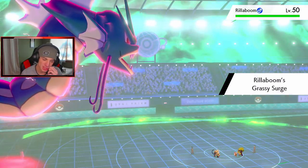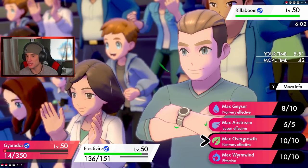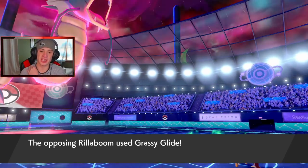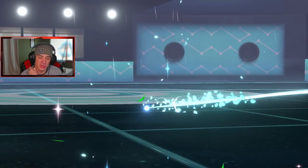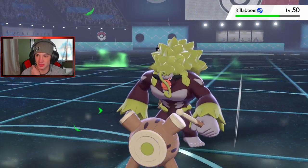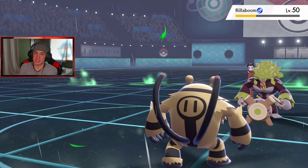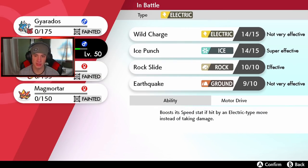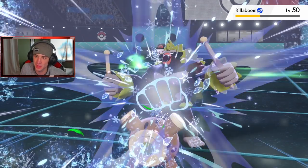He's probably going to Grassy Glide and I'm going to start hitting Rillaboom hard. I can't Guard — I don't have the move. I'll start dropping Ice Punches. He goes for Grassy Glide — I would have Guarded if I had it. Ice Punch comes out on Rillaboom. I could freeze but no freeze. He set the Grassy Terrain when he came out. I think Electivire's speed is faster than I'm giving it credit for. He might Protect to recover HP — he does not. Ice Punch comes through — that should be game!